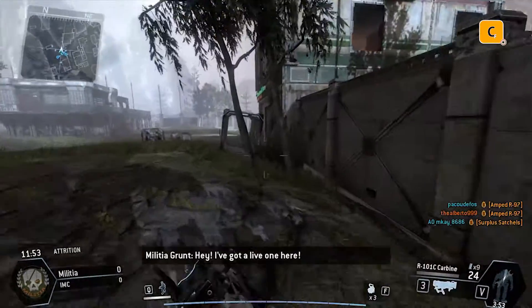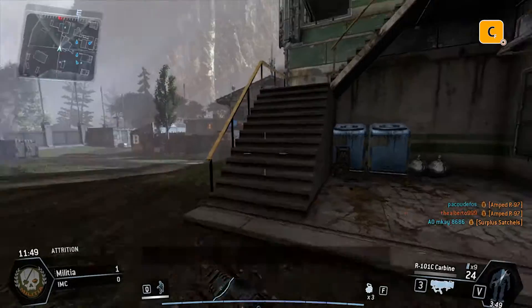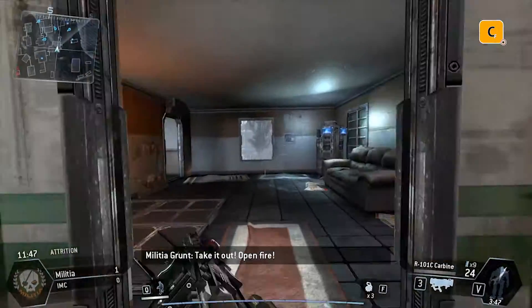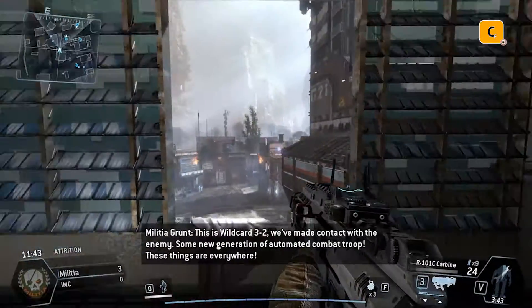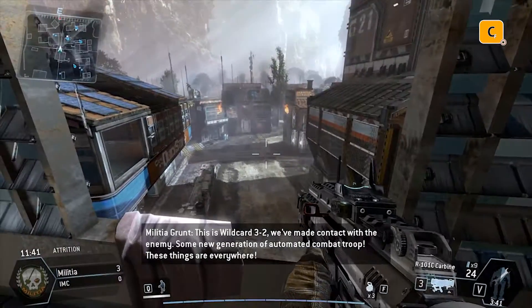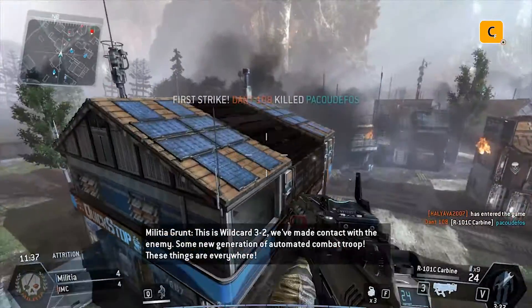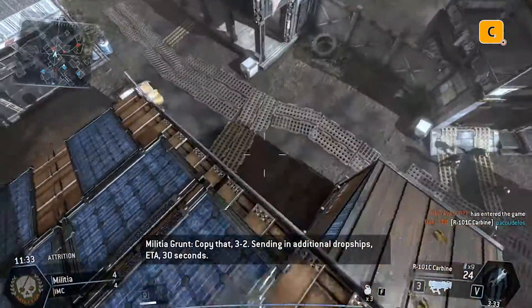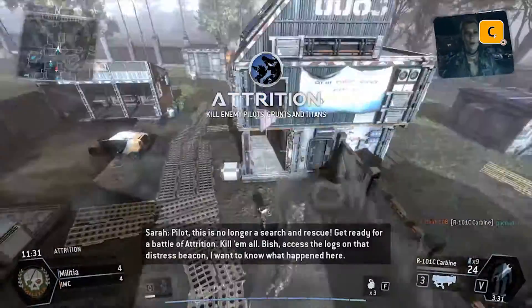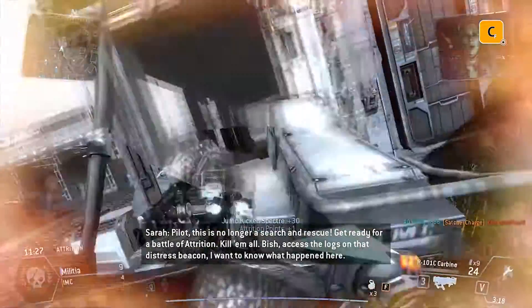Hey, we got a live one here. Take it out. Open fire. This is Wild Guard 3-2. We made contact with the enemy — some new generation of automated combat troops. These things are everywhere. Copy that 3-2, sending in additional dropships. ETA 30 seconds. Pilot, this is no longer a search and rescue. Get ready for a battle of attrition. Kill them all.